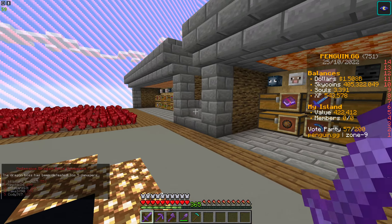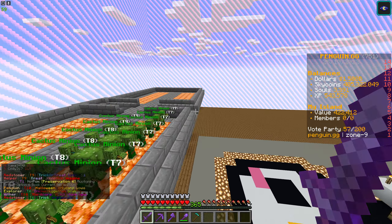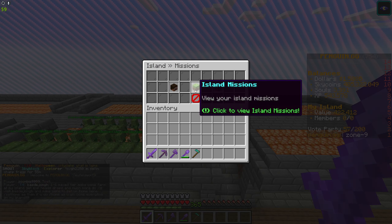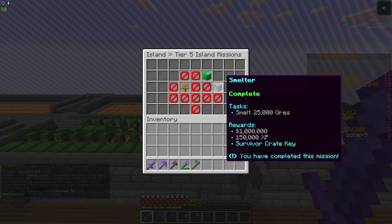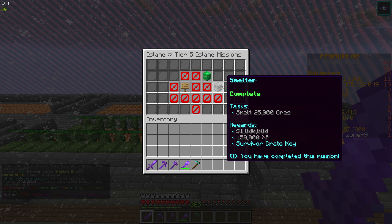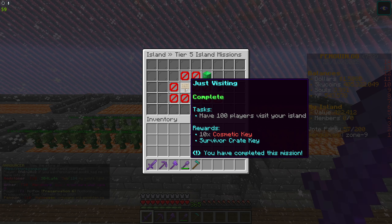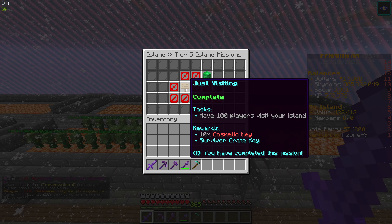So in this video I'll just kind of recap and show you what has changed. The blast furnaces have been at work constantly non-stop, and as you can see we have completed the smelt $25,000 challenge, which is a big one to complete. We got a mill from that, 150k XP, and a Survivor Crate Key, which is awesome. We also managed to get 100 visitors, which is where we got the other keys from. So we are doing well.